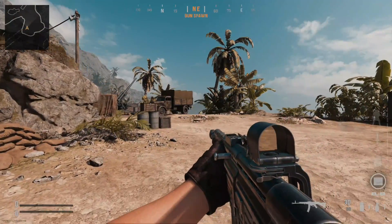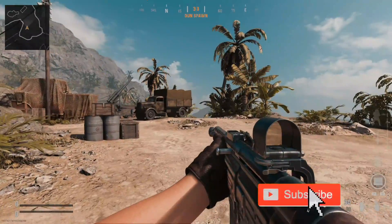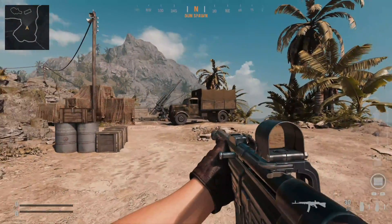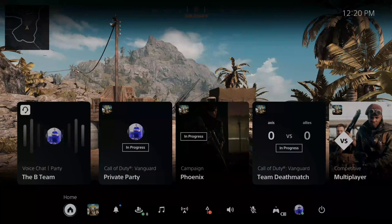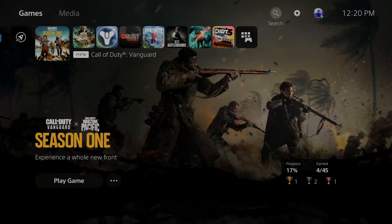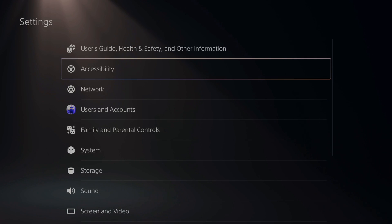So if you want to go ahead and change the tint or the color filter of your games on the PlayStation 5 — maybe you have some sort of color deficiency and this could help you — this is very easy to do. Press the PlayStation button, go back to the home screen, go up to the top and select settings, then scroll on down to accessibilities and select this.